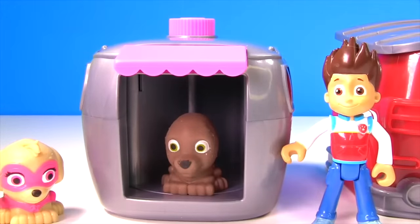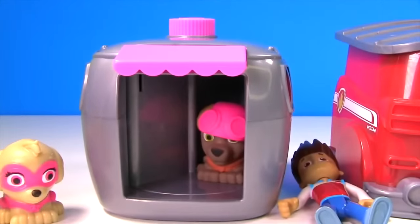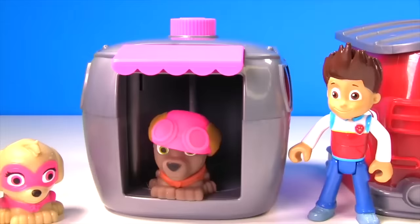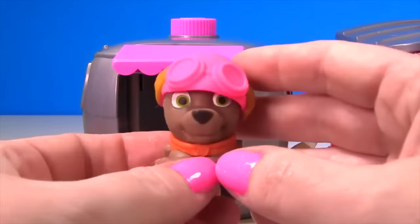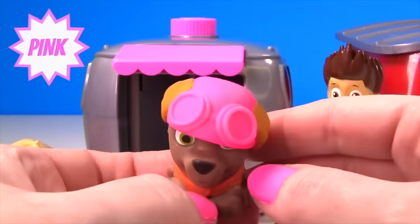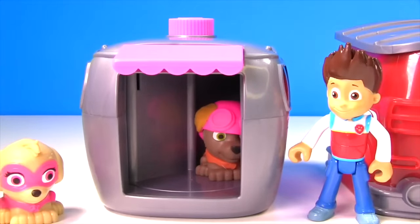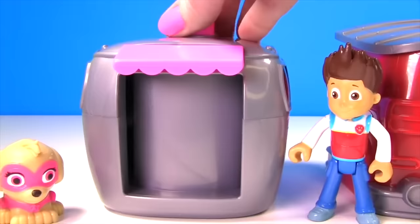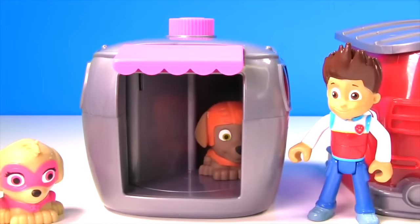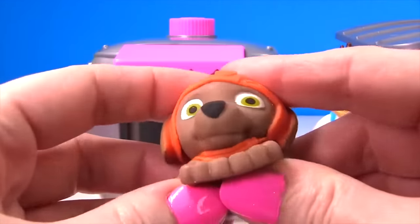It's Zuma! And Zuma needs his uniform on! Scoop back into the pup house Zuma, and let's get your uniform on — let's give it a twist! Zuma has his uniform on, but wait — that uniform doesn't look right! Zuma is wearing his orange vest, but uh oh, he's also wearing a pink helmet! That doesn't belong to Zuma! Let's try this again and see if we can get the correct uniform on Zuma! Zuma is wearing all orange — this orange looks super good on Zuma! And Zuma's very squishy!